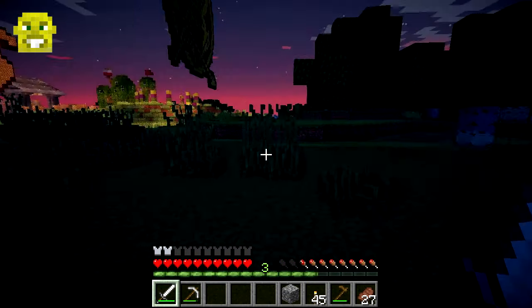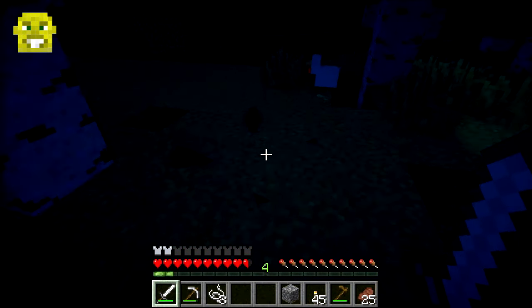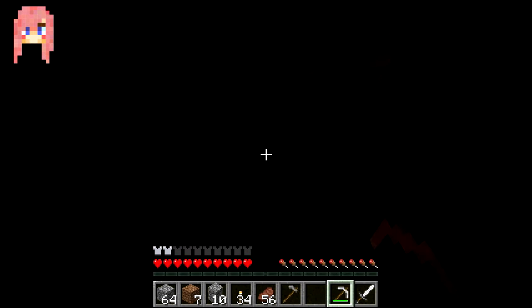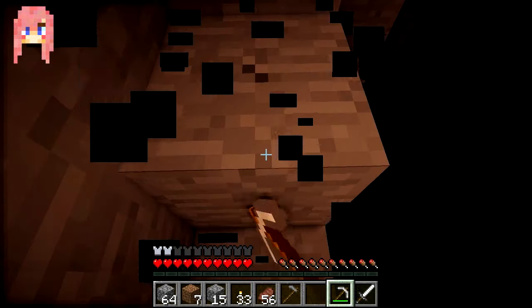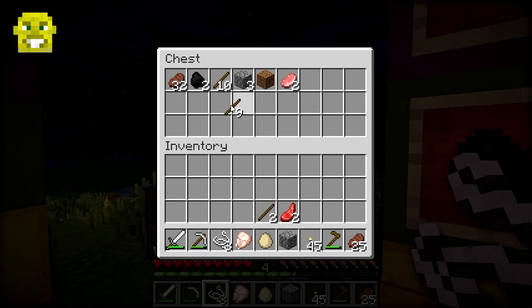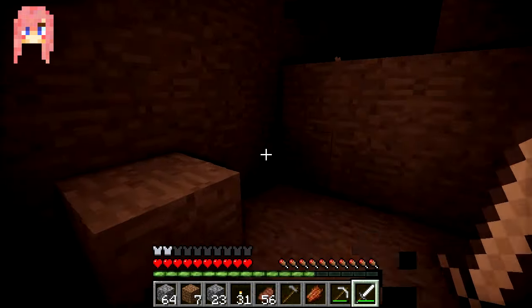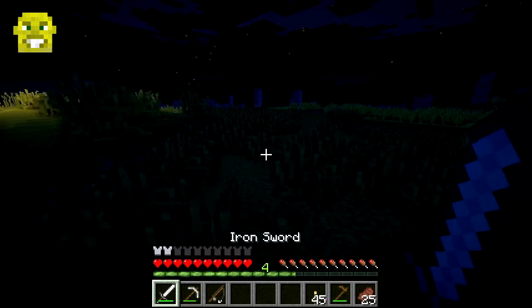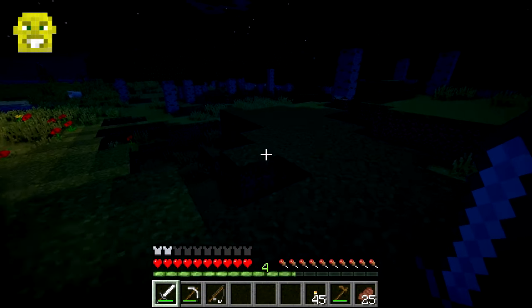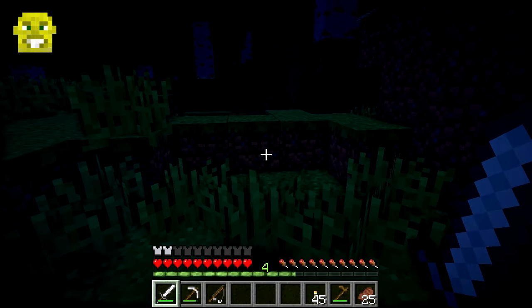I'm going to look for some spiders. I killed a spider — I'm on three bits of string now. And a chicken egg! I'm scaling a ravine — I don't know what lies below. I've got my string and my sticks, so I'm going to make myself a fishing rod. What do we got down here? We've got a lot of mobs and a cheeky skeleton. I'm going to go fish — actually, no, it's night time. I'm going to go look in a cave and find my gold and iron.